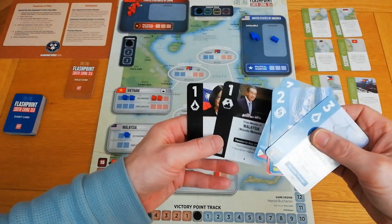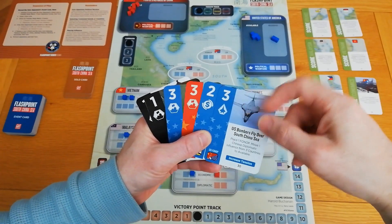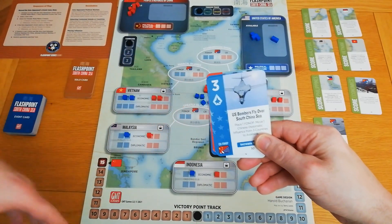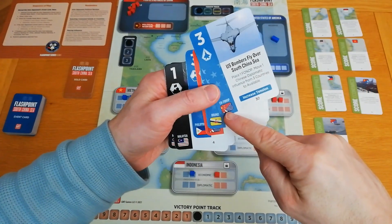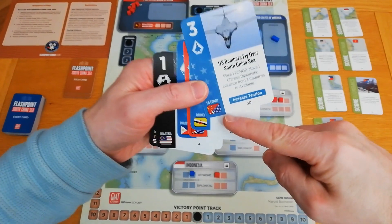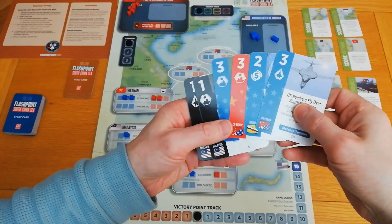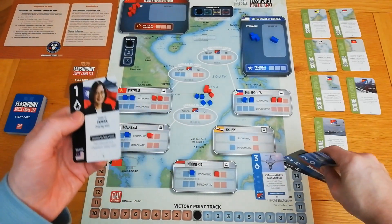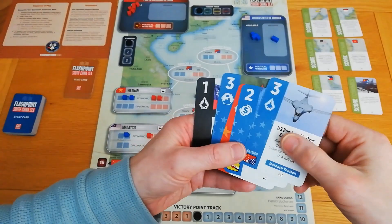On the cards themselves there are a few different things. This is the operation value — you can do up to three operations up to that value, which essentially means placing cubes somewhere on the map. We have a flag at the bottom which sometimes represents a country and sometimes a mix of things — that's for scoring the card. We also have a suit: if you have a card on the discard pile and play a card matching the suit, you can score or play the event from the top of the discard pile. Finally you can play cards as their event.